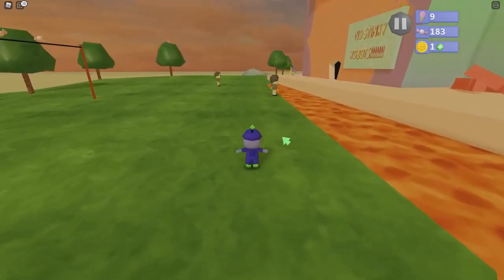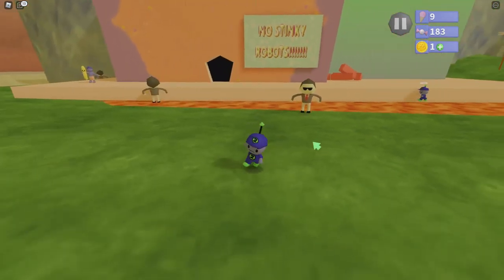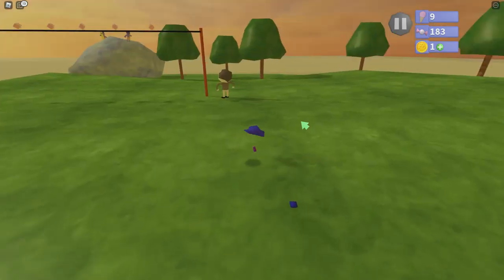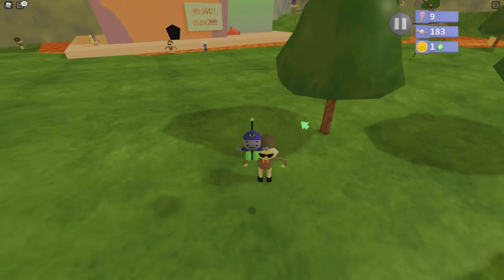These are basically security guards of Naughty's Resort, and we are a robot, and we aren't allowed here. So you can see there's a little exclamation mark right there, and he's basically going to follow us — and he caught us. So basically when that happens, we just lose a little bit of battery. And there's a guy over here. We're going to let him find us, and he caught us again.